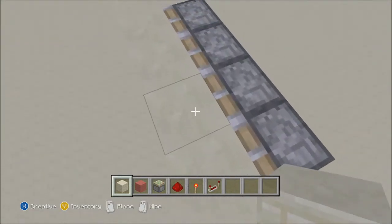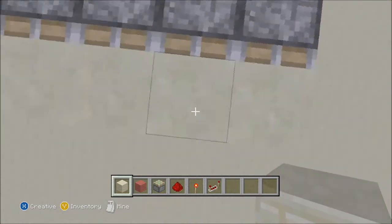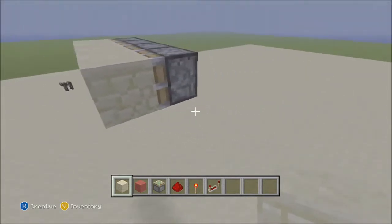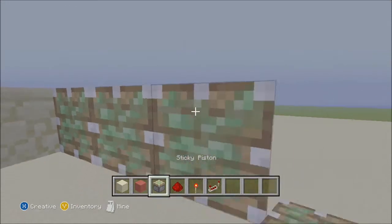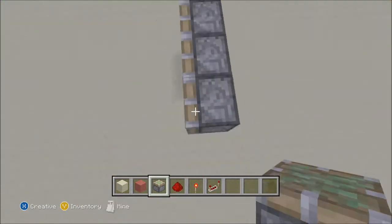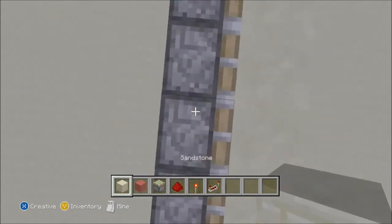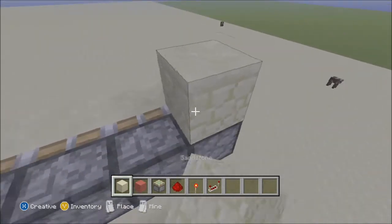Now we're going to go four across and just put sandstone blocks on these. Later on these will be our redstone ore, but for now let's just use sandstone. Remember you could keep going with these — you can have as many as you want — but for now we're just going to go ahead and use four.